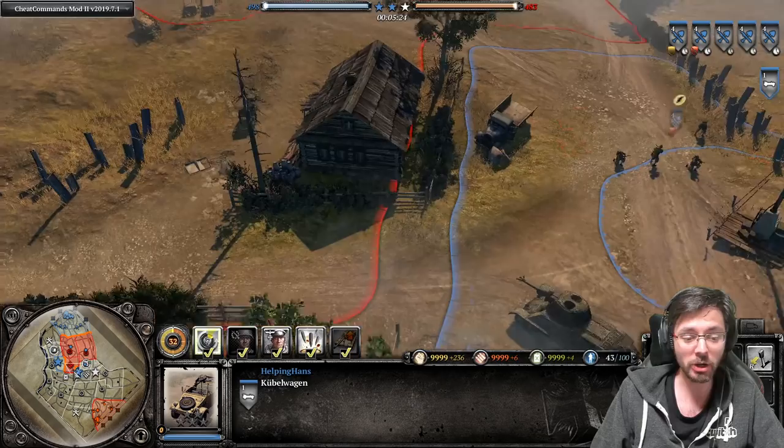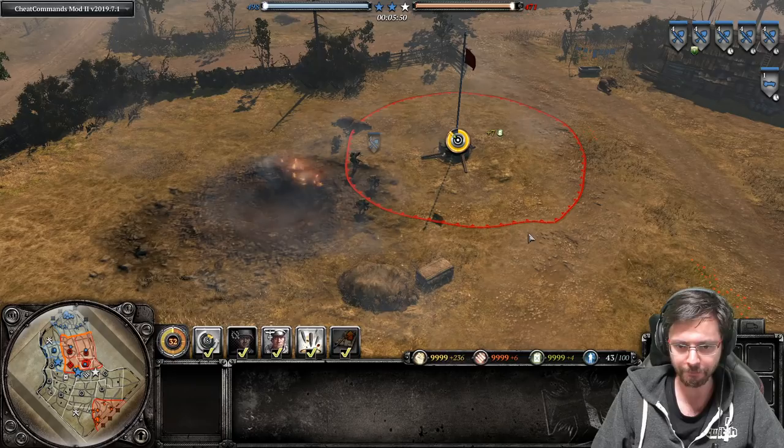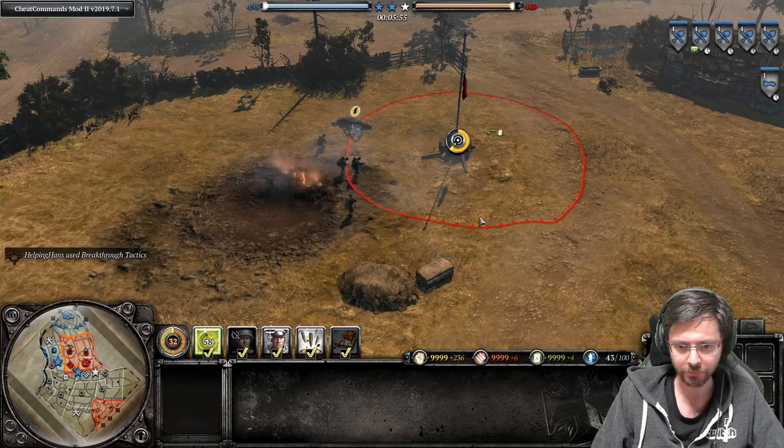This is a good ability to use if you want to quickly rush into enemy lines and try decapping frontline territory at once. Here I'll show you the normal decapture rate of a fuel point - then turn the ability on and it caps about twice as fast.